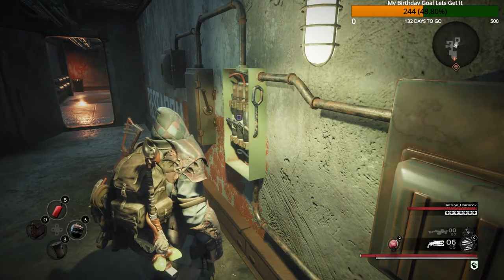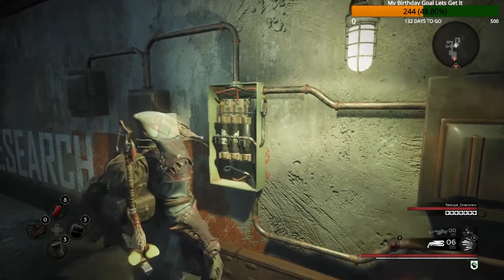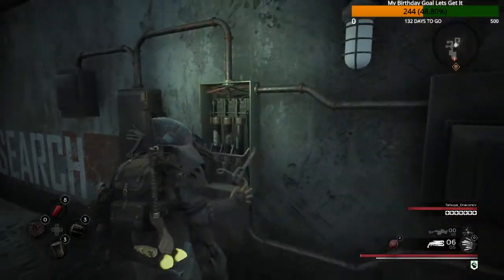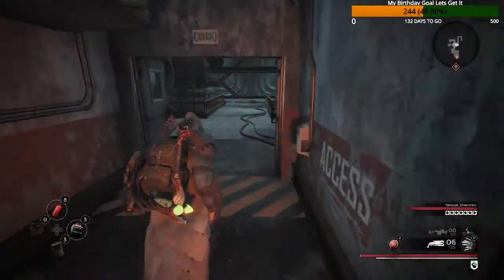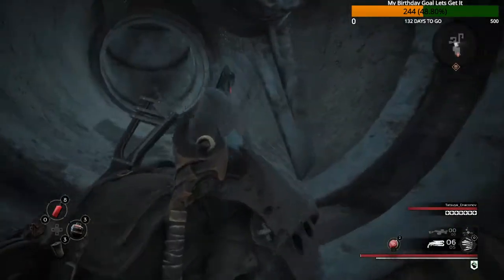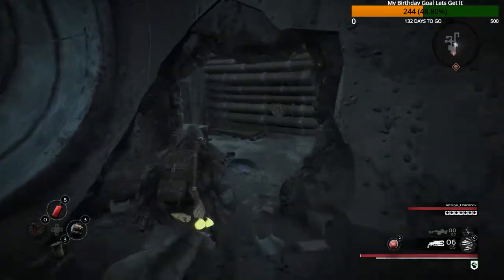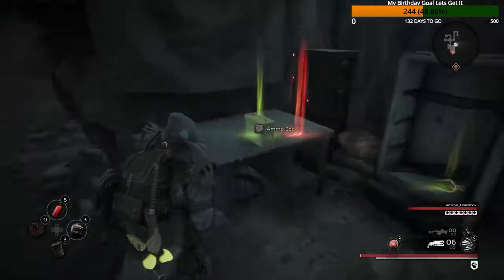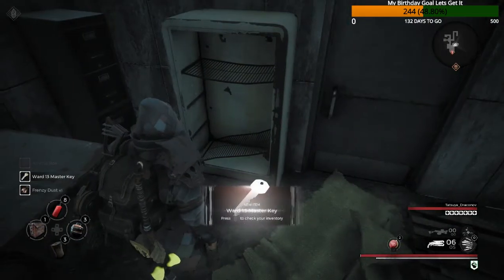Hey guys, welcome back. This is just a recording — we're gonna flick this fuse down at the lowest level you can get to. Then if you run through the door here and come round, you'll notice that this fan has turned off. You can run through the back here and claim some goodies: an ammo box, a Ward 13 master key, and some frenzy dust.